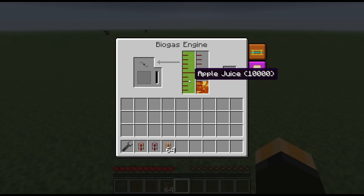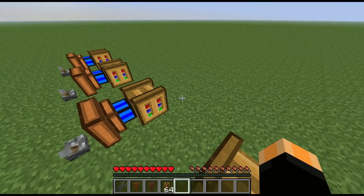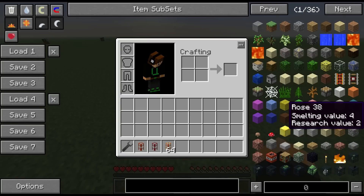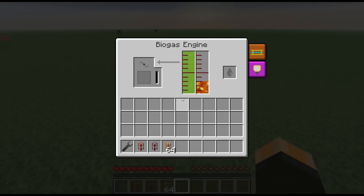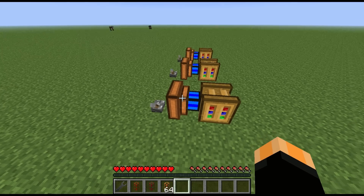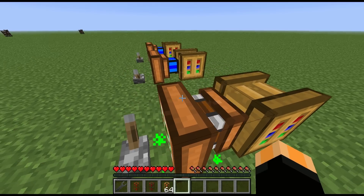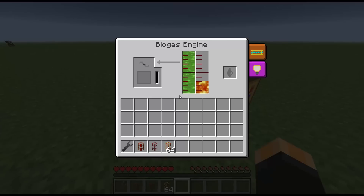Then you've got apple juice, which has the same output as seed oil. I'm pretty sure that's right — I'll check and put a note in the comments if it's wrong. Looking at it now, the output appears to be the same as seed oil.